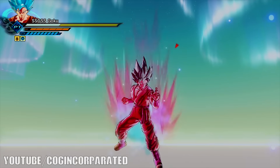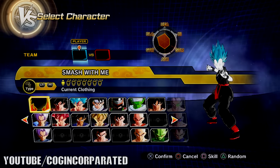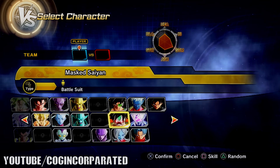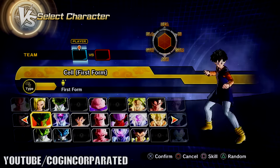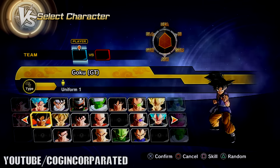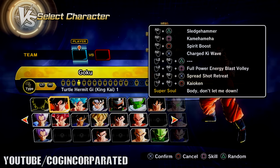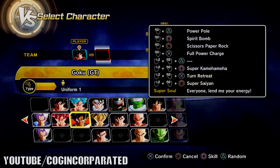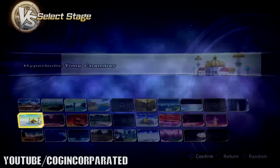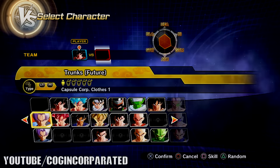Now we're going to go ahead and return to character select. Most of these characters do not have Kaioken at all - it's pretty much always only Goku. We're going to go ahead and select Goku number four and do it against Symbol Gi Super Saiyan Blue Goku. I am looking forward to this.